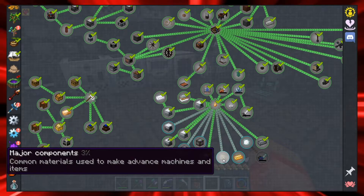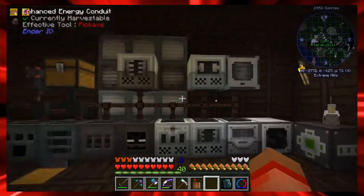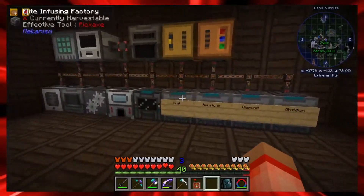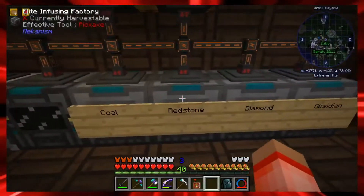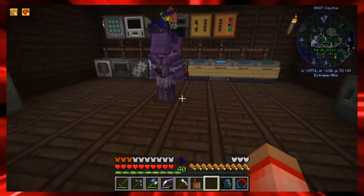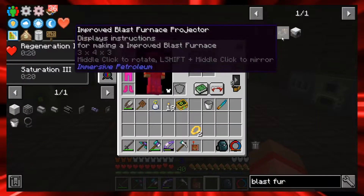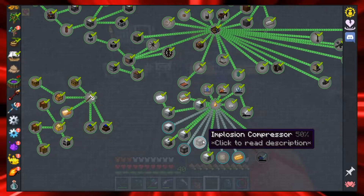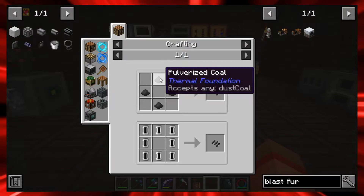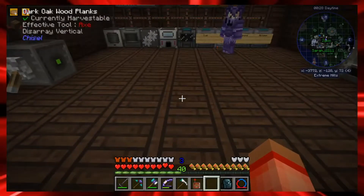I need carbon plates - how do you make those? I need a compressor. I saw a compressor over here. Where is the metallurgic infuser? It's the infusing factory - this one. All of these are infusing factories, the upgraded version. I need to make carbon mesh, which is made from carbon filters, which is made from pulverized coal. Luckily we have a bunch of carbon.